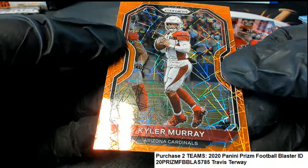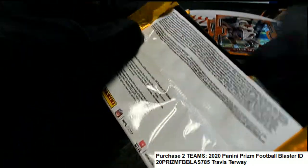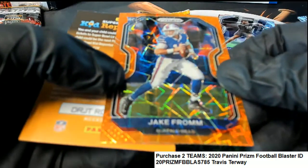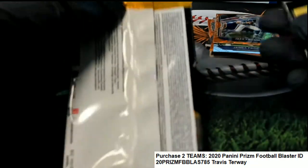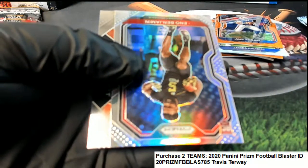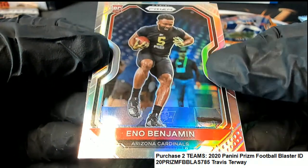Kyler Murray laser. Nice Kyler Murray. Let's keep it going. Nice, Buffalo Bills rookie laser. Pretty good box, I got to say — so far it's been a good box. What else is coming out of here? Silver Eno Benjamin, silver rookie — one per box.